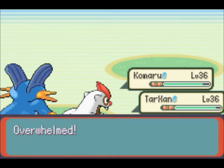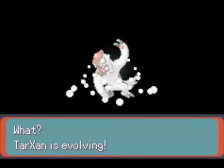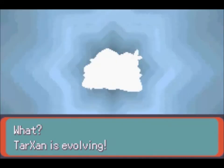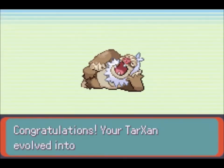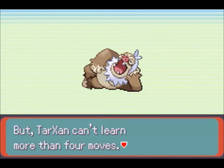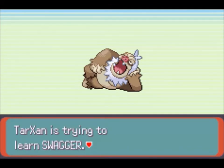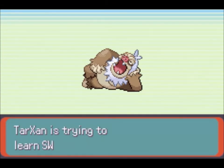It actually killed — nice! And with that being said, Tarzan is evolving! Tarzan evolved into Slaking — ain't that sweet. Tarzan is trying to learn Swagger. Nah, I think I'm good. Yeah, I'm good on Swagger — stop learning Swagger.